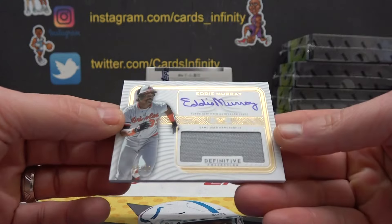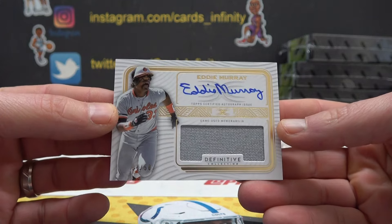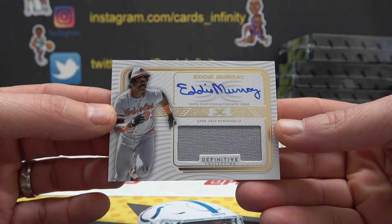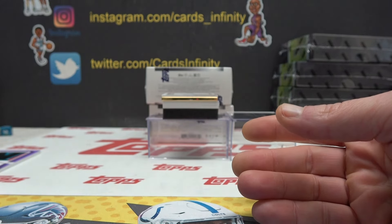Next, Eddie Murray. Game used jersey, four of 50. What's up Dime? What's up Grizzle? Eddie Murray.